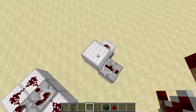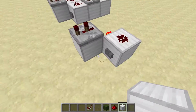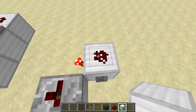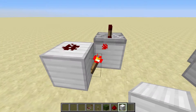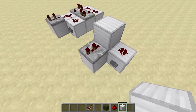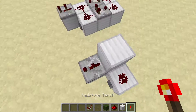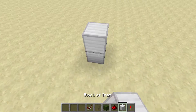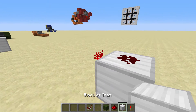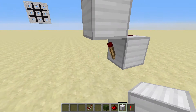It's really simple to build — I'm not going to do a full block-by-block tutorial because of how simple it is. You just do this: a redstone torch placed with a block, and it makes this little flashing. Here's how it works: when a redstone torch is placed with a block, it makes this little flashing signal.